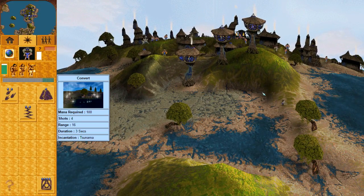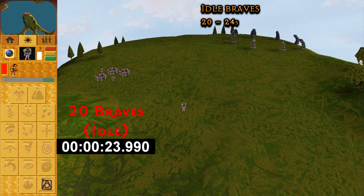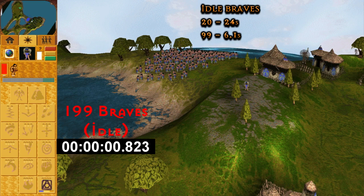The wiki has us covered for the statistics again. Mana required is 100, which is a variable that means nothing to the average player. However, this is the same cost as the Blast Spell, so let's head to the mana den to see if they match. Bienvenido a la denda mana. These timings should match the Blast timings, but they won't because I didn't run a fair test — some clips are a different length and I'm not a scientist. As we can see, it takes 24 seconds for 20 Braves to charge a Convert.